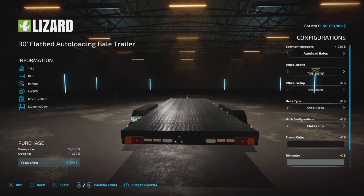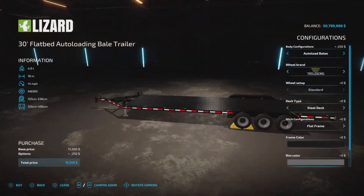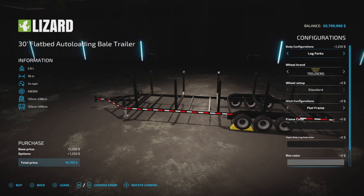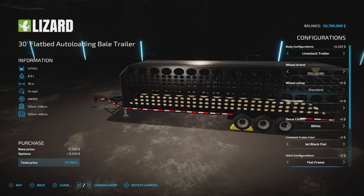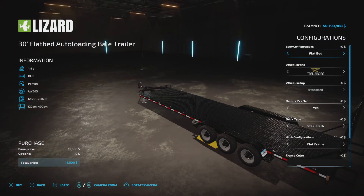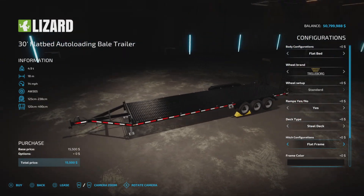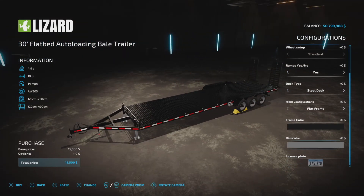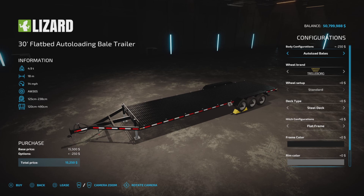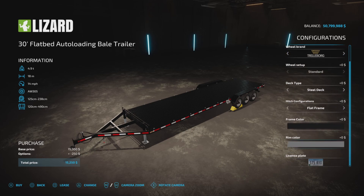Notice there's no more ramps on this configuration. If you want flatbed, you want the flatbed option if you want the ramps. For auto-load bales, no more ramps, so you're not worried about the ramps dragging — I know that was an issue with some of them. But nothing else in here has changed.